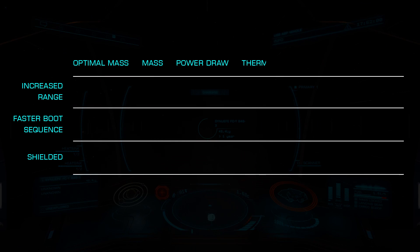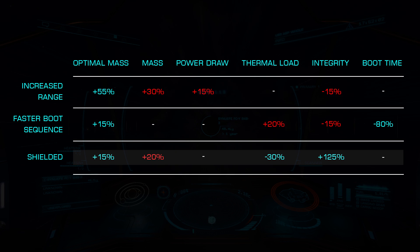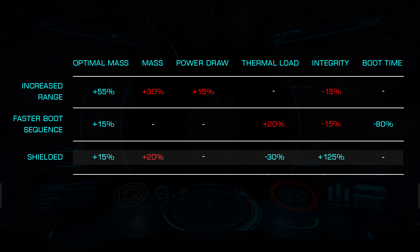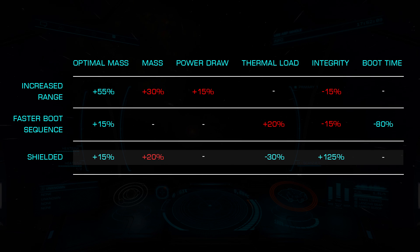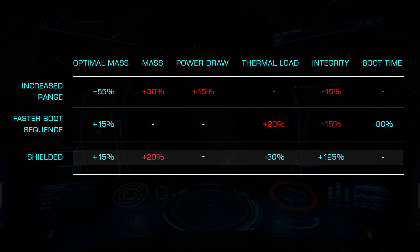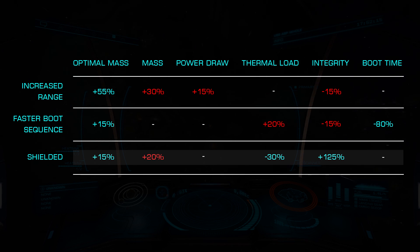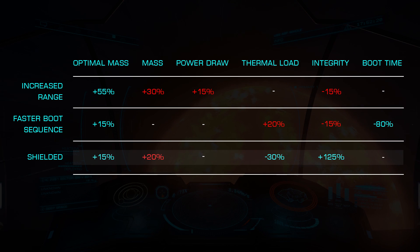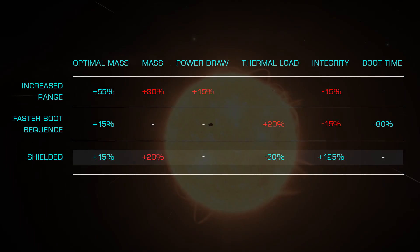For our final FSD blueprint, we have Shielded, which increases our integrity by 125%, lowers our heat generation by 30%, and increases our optimal mass by 15%. This is all at the expense of 20% additional overall mass. This can be a good choice for high heat or hull tank combat ships where you are at risk of losing your FSD and therefore the ability to escape your opponent.